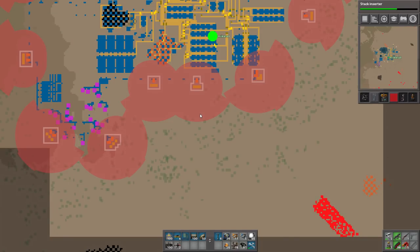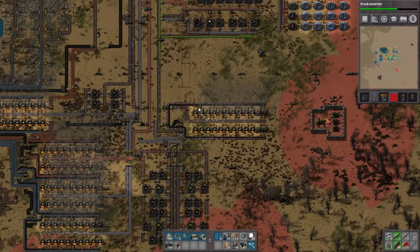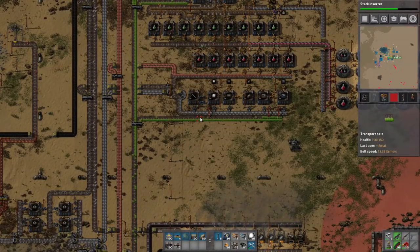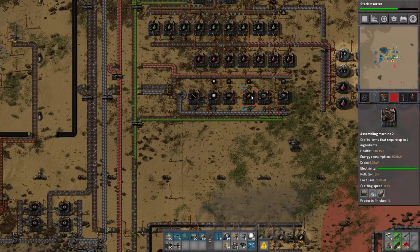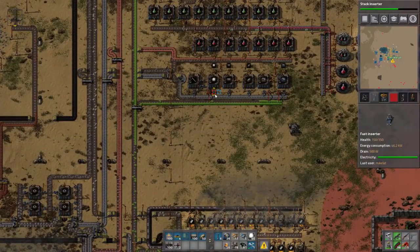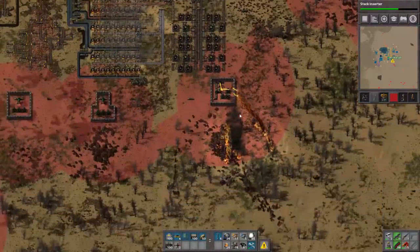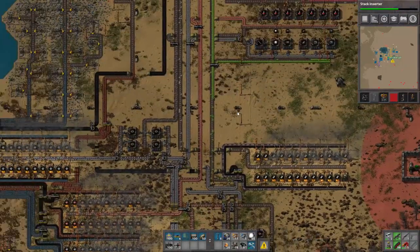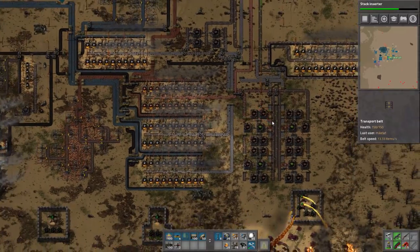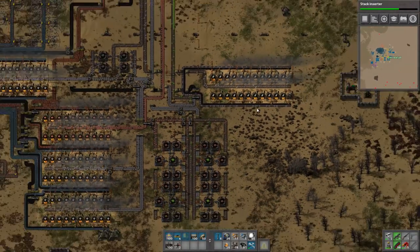Well, I think it was maybe me adding the lights that actually started using more copper. Each of these lights requires like one green chip, so I'm sure it'll catch up at some point. It's not really a thing that requires a lot of resources. But I guess we'll just make the layout for our red chips, which is fun.